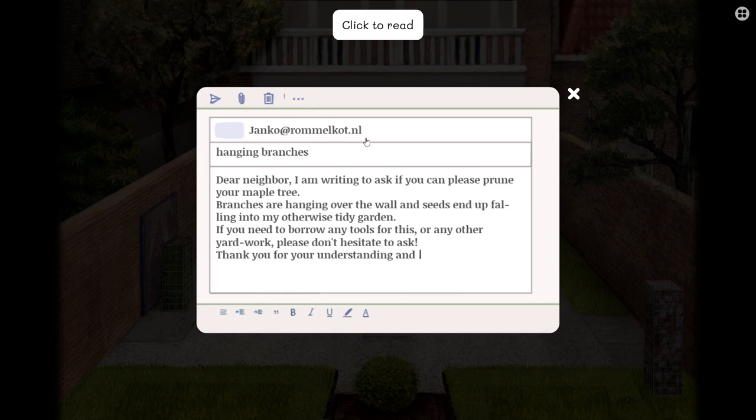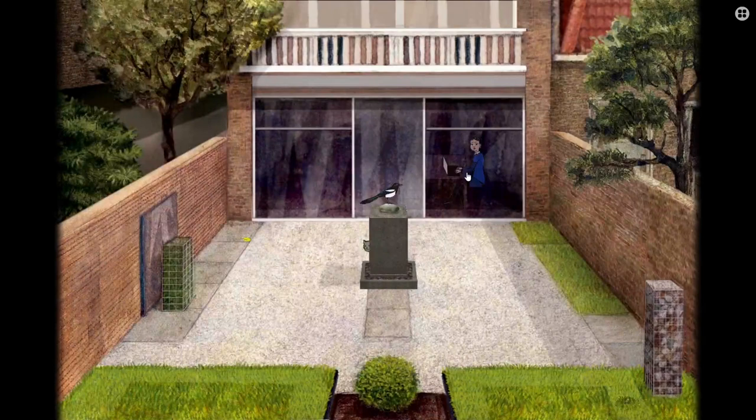Janko at rommelcott.nl. Hanging branches. 'Dear neighbour, I am writing to ask if you can please prune your maple tree. Branches are hanging over the wall and seeds end up falling into my otherwise tidy garden. If you need to borrow any tools for this or any other yard work, please do not hesitate to ask. Thank you for your understanding.' This is such a polite way of saying: Oi! Sort out your tree, it's making my garden a bloody site! And if you can't afford tools, I will lend you some. That's basically what she's saying. It's really passive aggressive, that email.